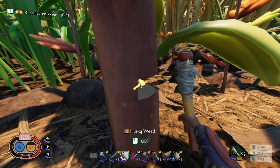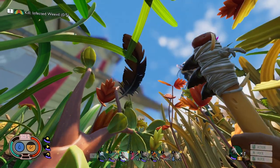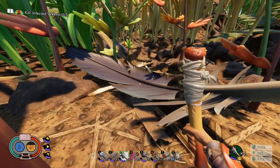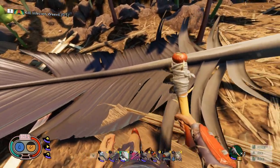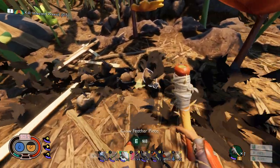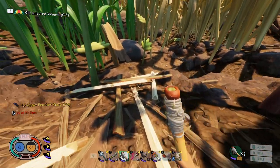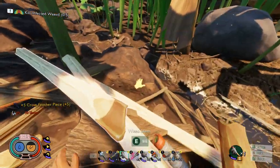It got stuck in the huskiest of husky weeds here. There it goes — it's going to fall. These have a 25% chance of falling, and when you chop it up you should usually get around five or six crow feathers. Chopping it up: one, two, three, four, five.